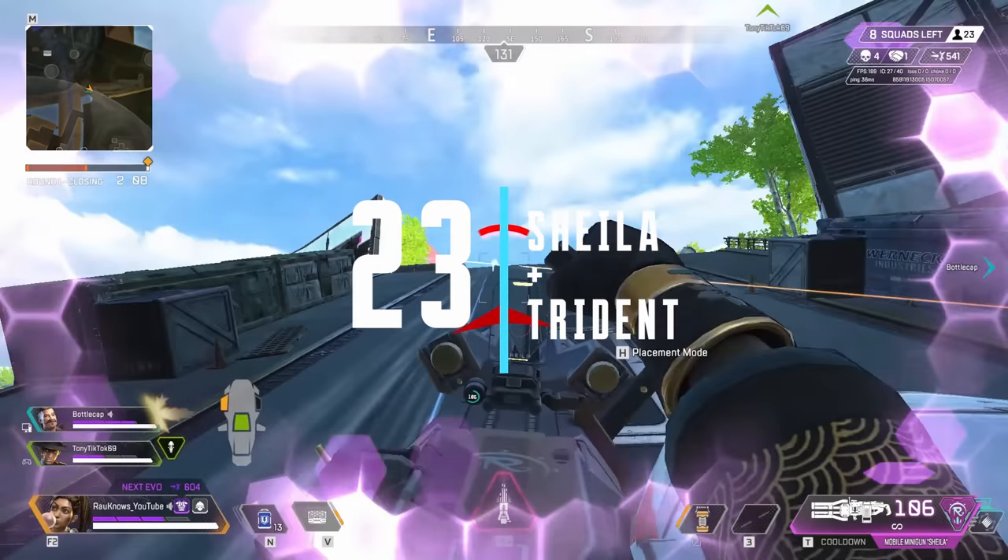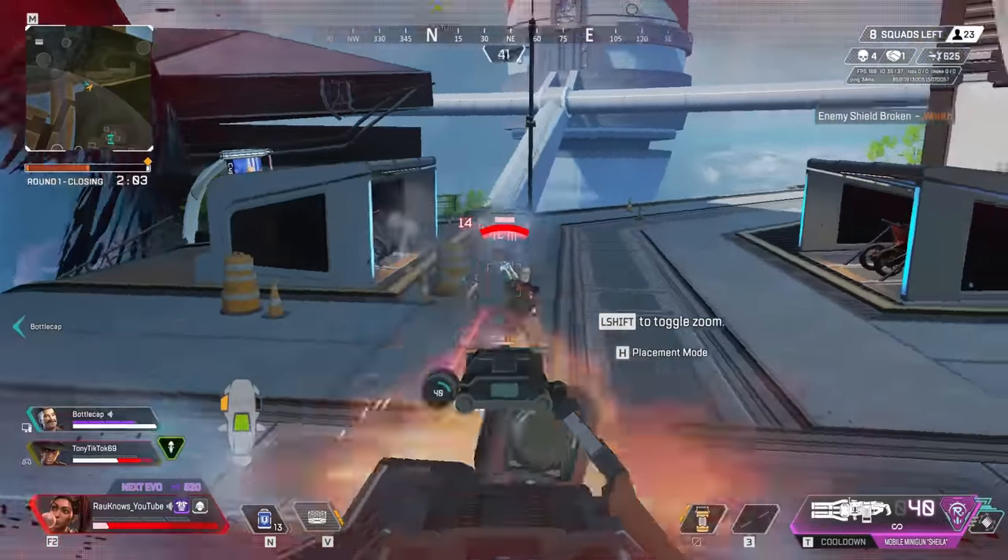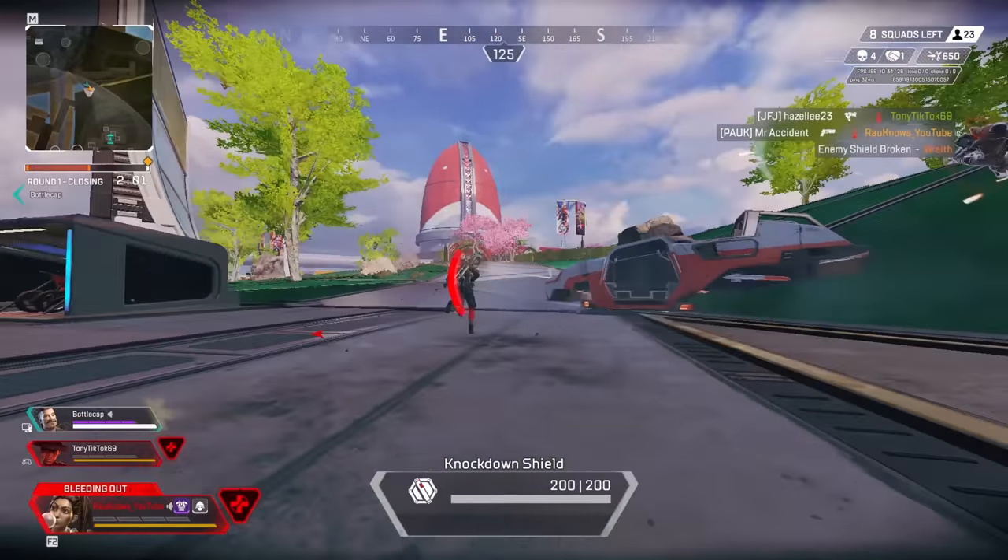You can plant Sheila on the back of the Trident. However, I don't recommend this, as it's extremely hard to aim due to the fact that the Trident never really moves steadily and it's always bumping around.